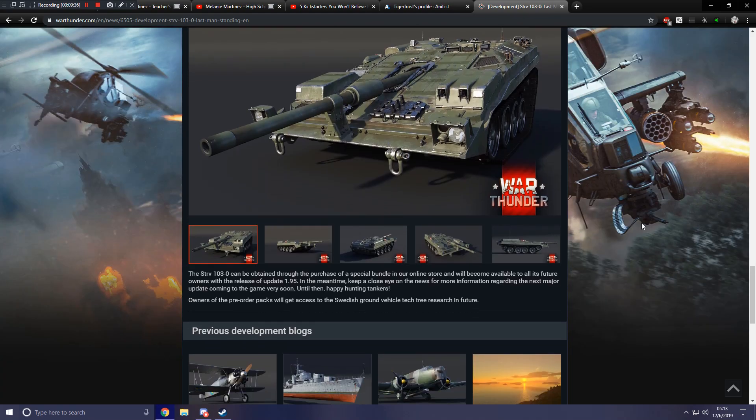The STRV 103-0 can be obtained through the purchase of a special bundle in the online store and will become available to all its future owners with the release of update 1.95. In the meantime, keep a close eye on the news for more information regarding the next major update. Swedish ground forces are coming very soon.